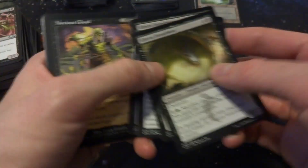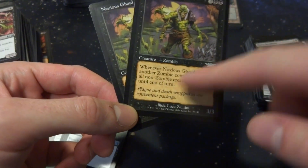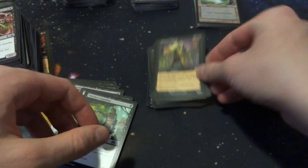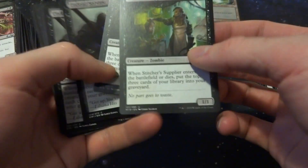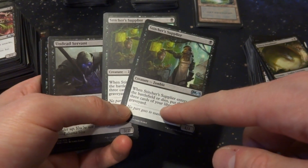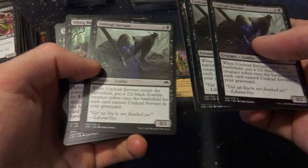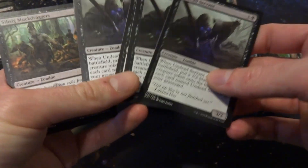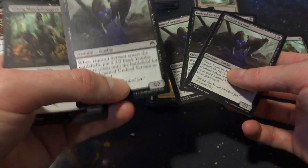Citrus Supply is a great common — when it comes in, you put 3 cards from your library into your graveyard, and when it dies, another 3. Really cool, but I'm not really looking to fill up my graveyard. Undead Servant enters the battlefield and for each copy in your graveyard creates a 2/2 black zombie token. So with 3 in your graveyard, this comes in as a 3/2 with three 2/2 zombies — but you really want all 4 copies and I'm not sure about that. Muck Draggers has Delve, a 9 mana card — setting that aside.